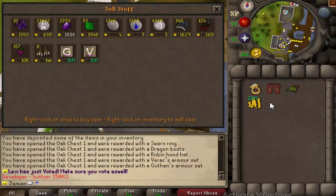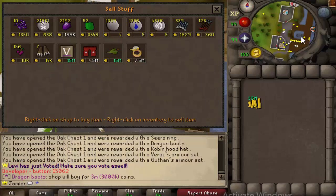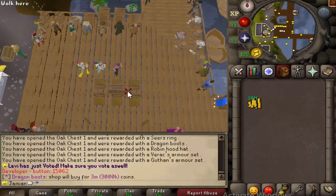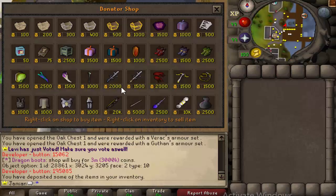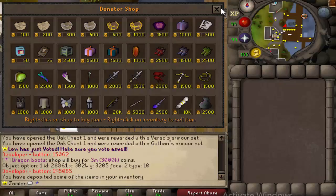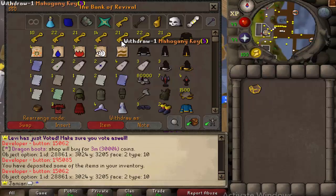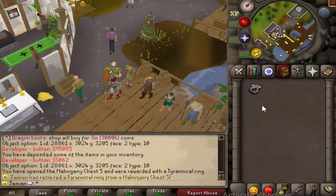We'll sell all this — though it's probably worth selling to other players rather than to the store. As you can see, 38 mil — that's definitely our highest cash stack. So let's try the five dollar chest. Let's do just one of these and see what happens.